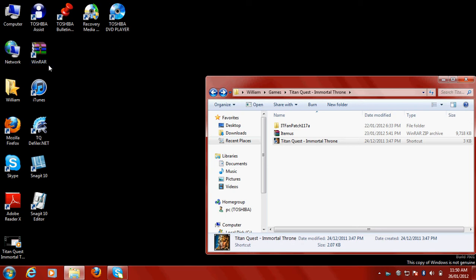First, you're going to need a program called WinRAR, so just go on to Google, type in free download WinRAR, and you'll be good there.